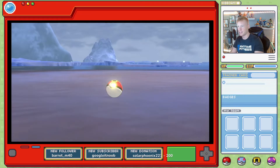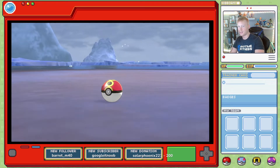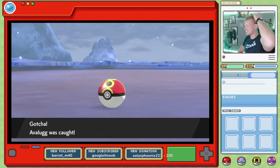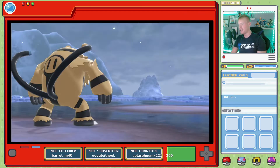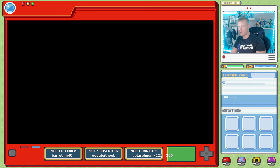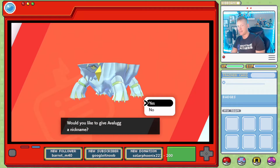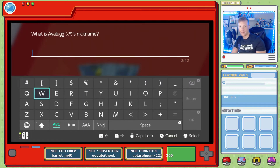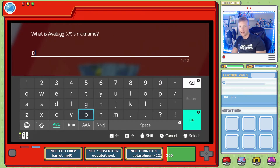This is actually good because my main target is Tortuga. Shiny Avalugg in the books! Just roaming around in the Frigid Sea — we do have the Shiny Charm. Man, that's so cool. No nickname? Actually, let's do a nickname — we're going to call him Berg, for Iceberg. How about Bergs? Yeah, I like Bergs.